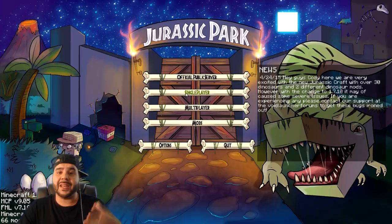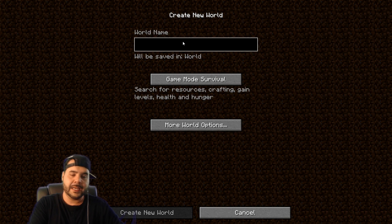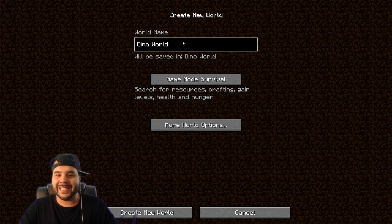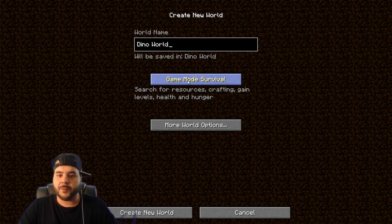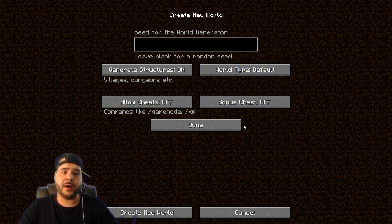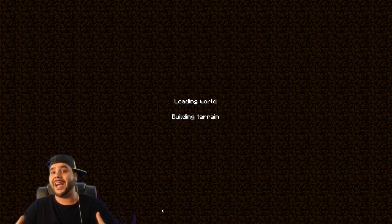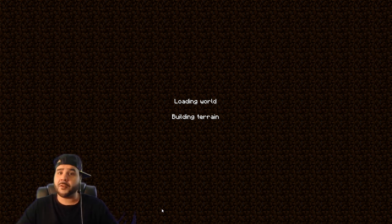It's for Minecraft 1.7.10, so let's go ahead and jump in and start a brand new world. Let's call this 'Dino World' — I don't know, not really creative but I kind of like it. It's going to be survival. Let me see if we have any more options here — 'amplified' sounds pretty cool, should we do amplified? Nah, let's just keep it default. Dino World, game mode survival — done. Let's create the world and see what this is all about.